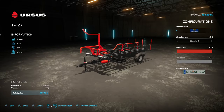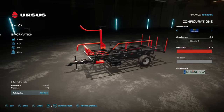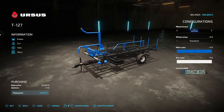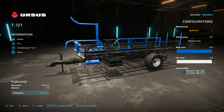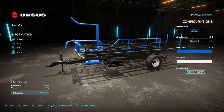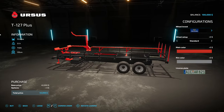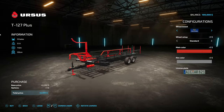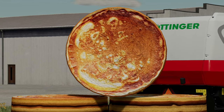Lastly we have the Ursus T-127 and the 127 Plus - these are going to be some round bale trailers for 125-centimeter round bales. The smaller one holds eight bales. We've got some options for colors and rim colors, and a license plate. Tire brands range from Trelleborg to BKT, Vredestein, Continental, Lizard, and back again. The larger one will hold 12 bales. These may look familiar because one of them was a base game piece of equipment back in the day, but no longer.